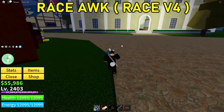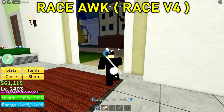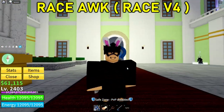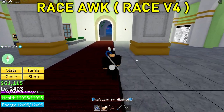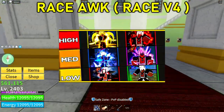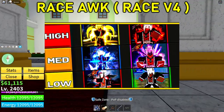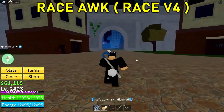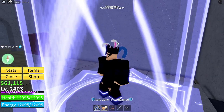Next up, get race awakenings — specifically Race V4s. They are extremely OP in PvP and also in farming, whether you're farming Beli, levels, or PvPing. Race awakenings are very very strong. I won't bore you with all the details here, but if you want more info check out my Race V4 tier list video where I ranked all the races. Always awaken your race to version 4 — it's very very strong.